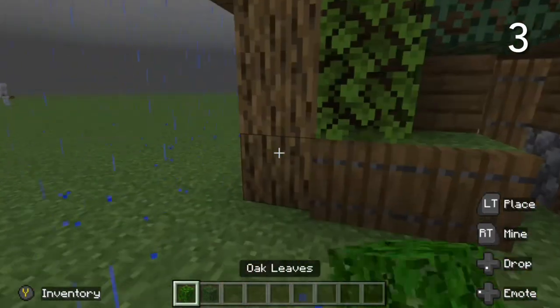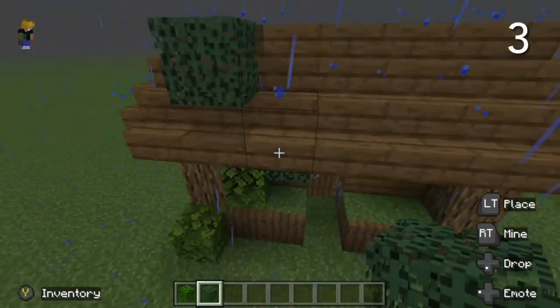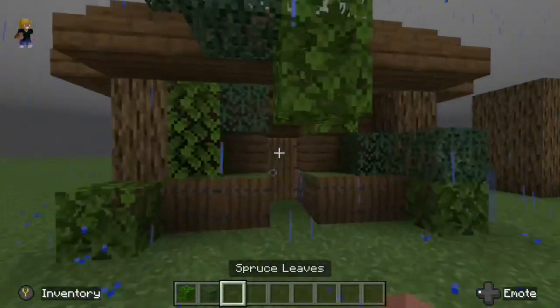You can add leaves to make a base look overgrown or abandoned. When doing this, I recommend using two types of leaves as it just makes it look a little bit nicer.